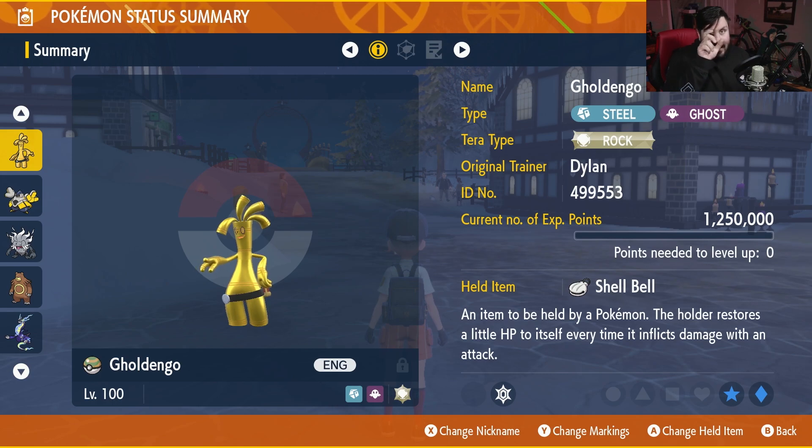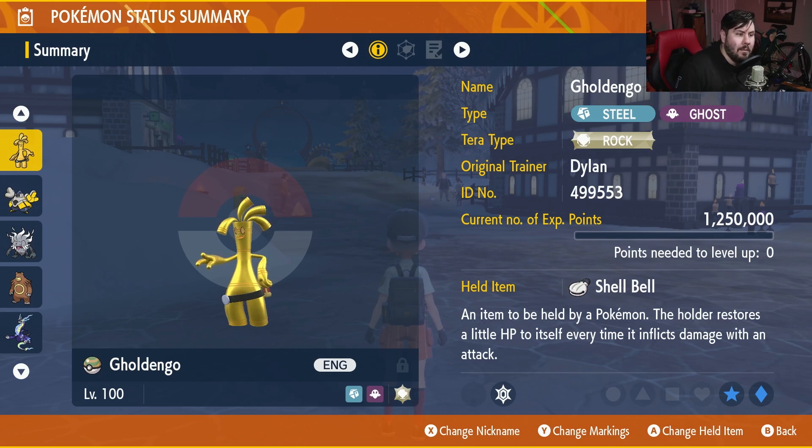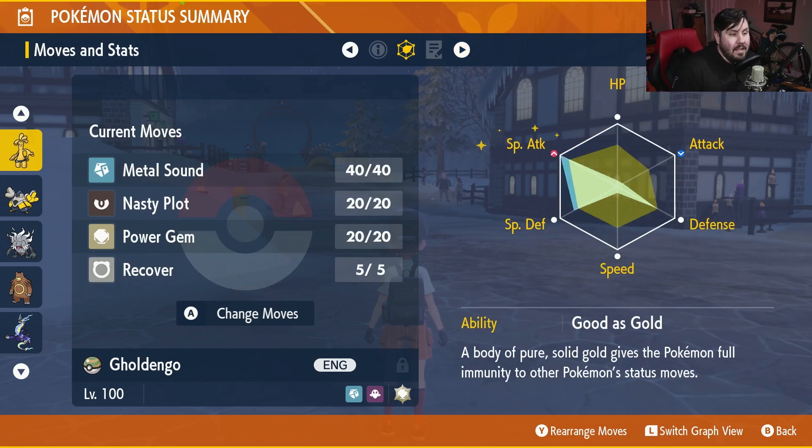Your Gholdengo should look just like this: level 100, held item is the Shell Bell. The Tera type needs to be Rock, so you'll need to grind out some Rock-type Tera raids to get the shards you need — or maybe you got them during Blissey raids. EVs are maxed in special attack with additional EVs in special defense and physical defense. His ability is Good as Gold, Modest Nature, and his moveset is Metal Sound, Nasty Plot, Power Gem, and Recover.